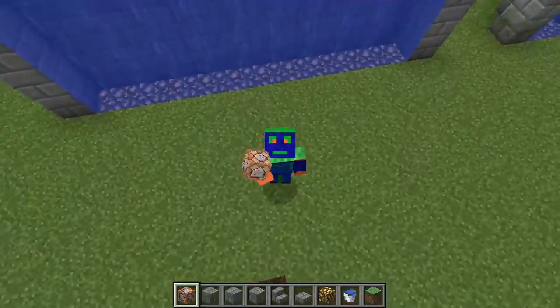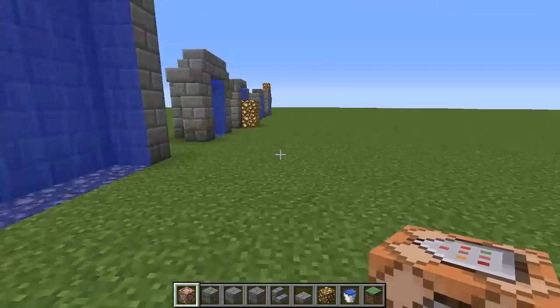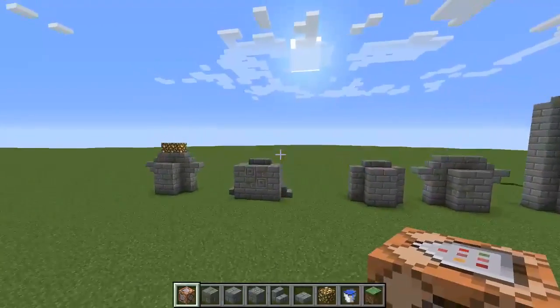Welcome, my name is Matt, Orgebeast34, and today I'm going to be showing you how to make your own water portal that, when you jump into it, teleports you to wherever you want on the map.